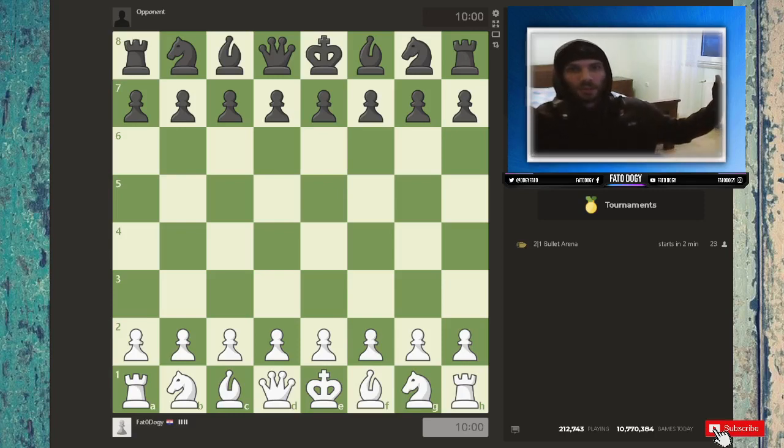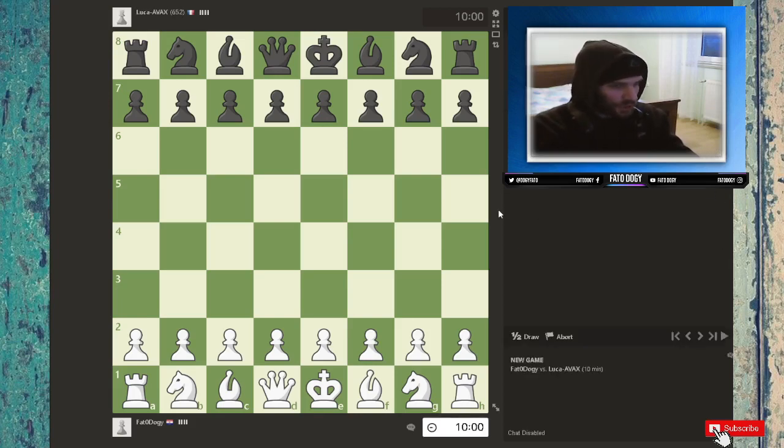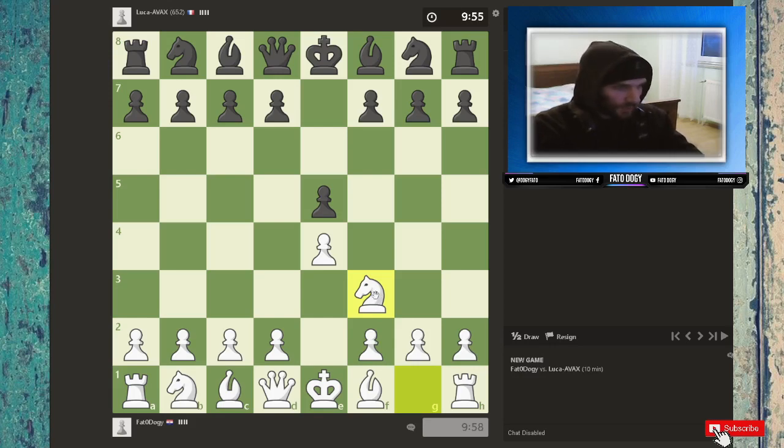Yo, what up, it's me Fado Doggie and you're tuning into your daily dose of chess. We are continuing our grind and leveling up as we did in the last few episodes. Without further ado, let's hop into a 10-minute match. We are playing white pieces and will start with e4, knight f3, and see how it goes — probably a four knights or three knights game.